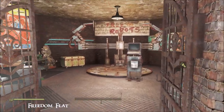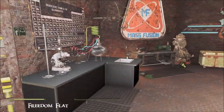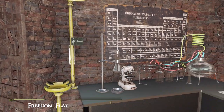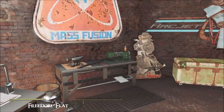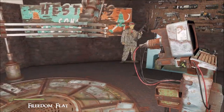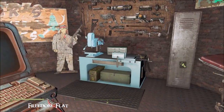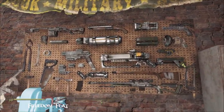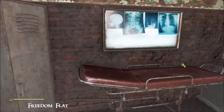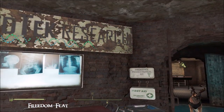We've got two rooms off of it. This first one is your workroom — chemistry station, complete with a shower just in case you need to decontaminate. Armor workbench, robot workbench. These unfortunately are all static. How nice though.